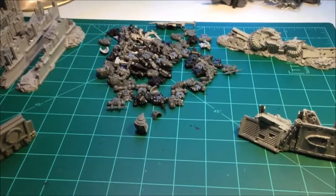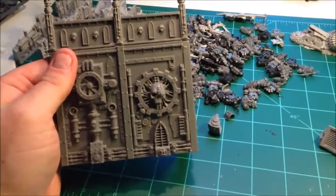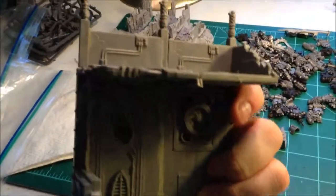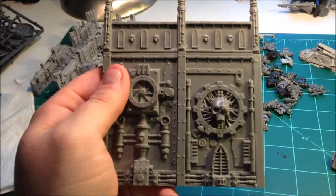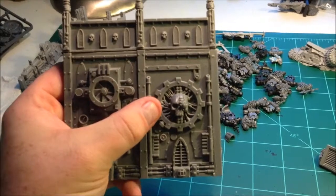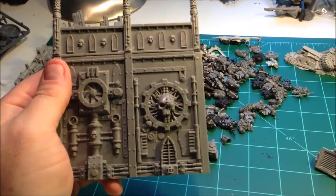Next up we got a little pile of bits and terrain here. First piece, got a little chunk of Cities of Death or a Manufactorum or something. I really love the detail that's in these Games Workshop terrain pieces. I mean look at that skull. Even if I don't often get around to painting them or using them on bases or anything, I just love the look and feel of the terrain and it really adds to your board a lot.